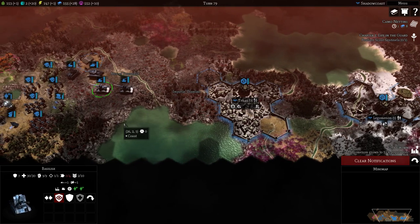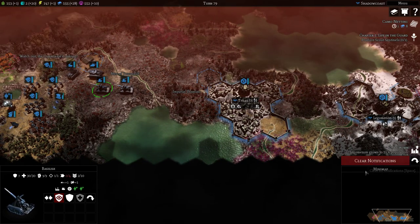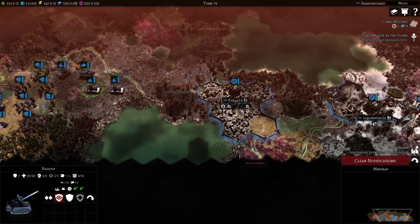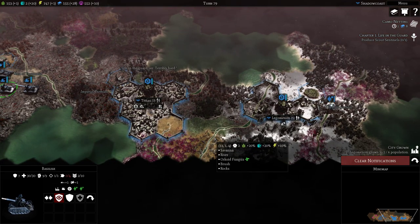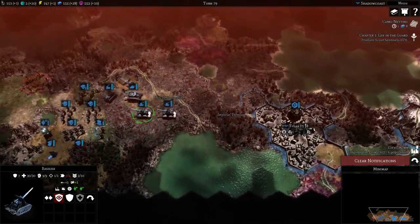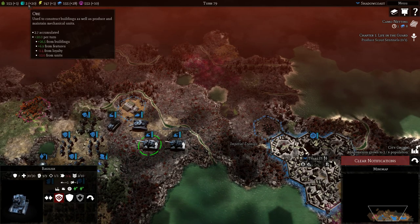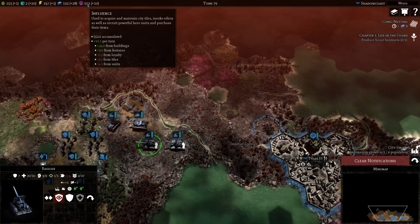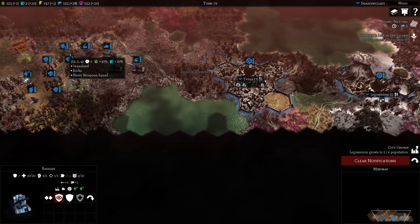We're going to work our way across the top left of the screen over to the right, down, and then back to cover the full gamut of what I think are important concepts to understand as you are playing Imperial Guard. Off the bat, let's go through the different resources. We have food, ore, energy, research, and influence. All five are important and all five have to be managed very closely to be successful.